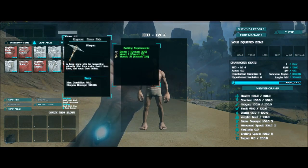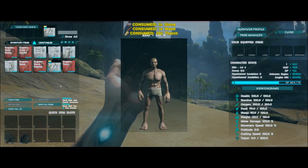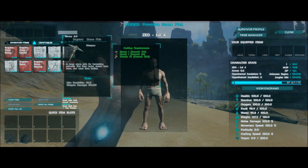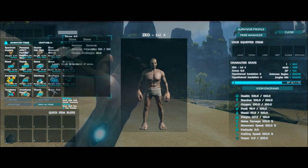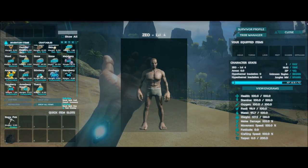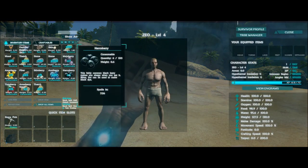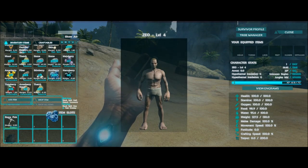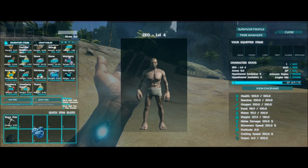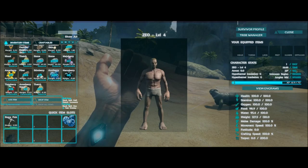We'll go ahead and start crafting some stone picks, then hopefully get some flint for the hatchet and get moving. I got all this stuff in my inventory, so I'll go ahead and put the pick in. While I'm in here, I'll put some berries on my bar — I can't remember where I put them, but I'll just put them in slot five for now.